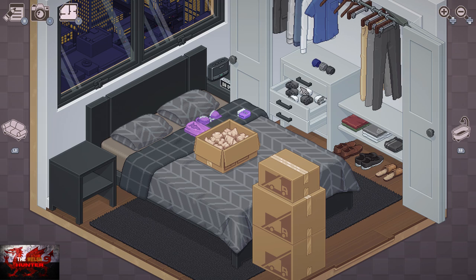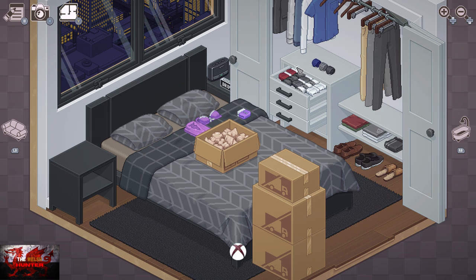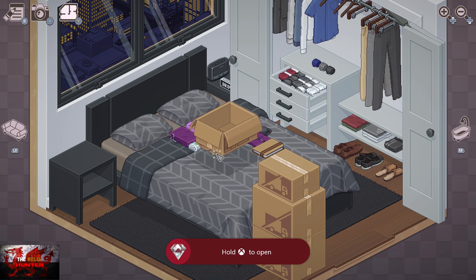Interact with the top two drawers. What we have to do is put our underpants in nice and tidy order — put everything facing front ways. It doesn't matter the specific color order, but grab all the ones from the second drawer and put them in the top drawer as well. As long as they're all in line and looking tidy, you should unlock the 'Tidy Whitey' achievement.